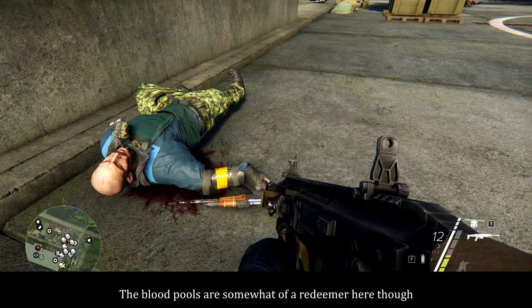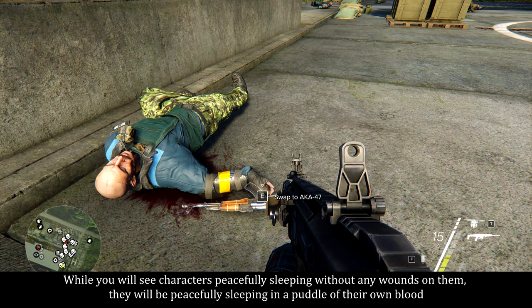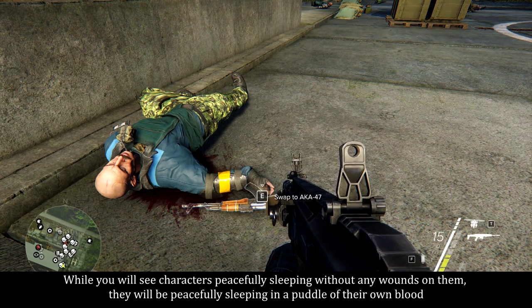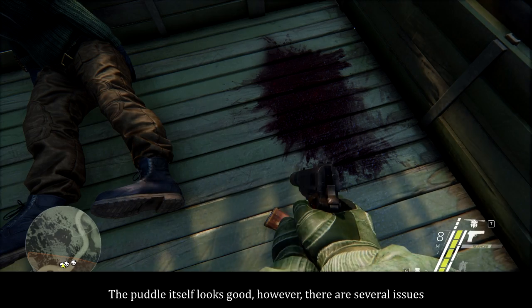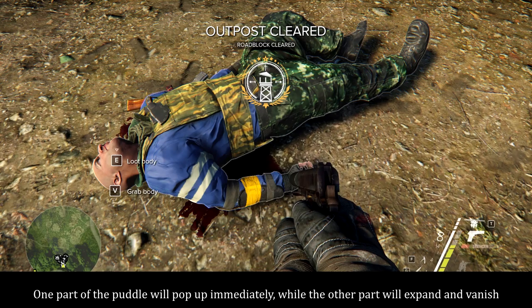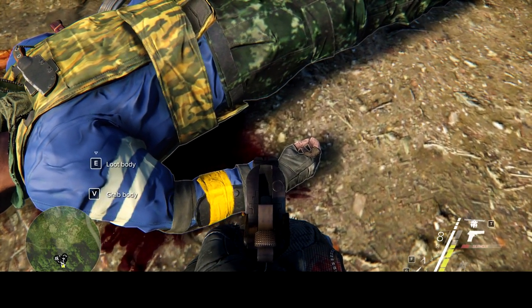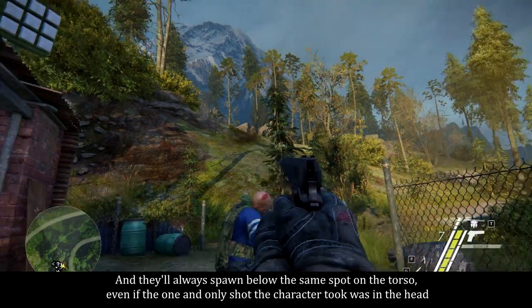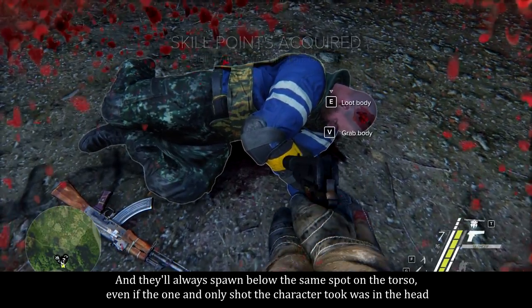The blood pools are somewhat of a redeemer here. While you will see characters peacefully sleeping without any wounds on them, they'll be peacefully sleeping in a puddle of their own blood. The puddle itself looks good, however there are several issues. One part of the puddle will pop up immediately while the other part will expand and vanish, and they'll always spawn below the same spot on the torso — even if the only shot the character took was in the head.